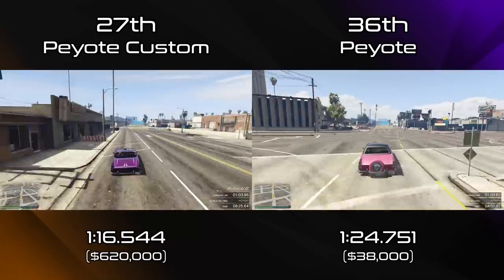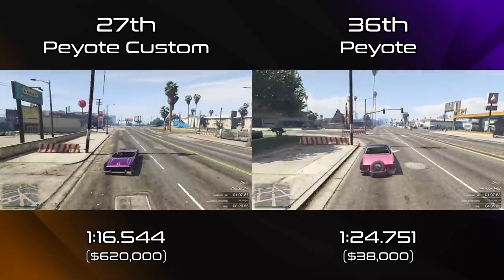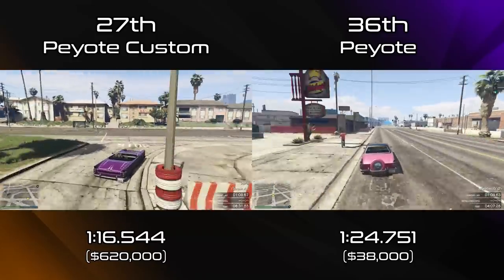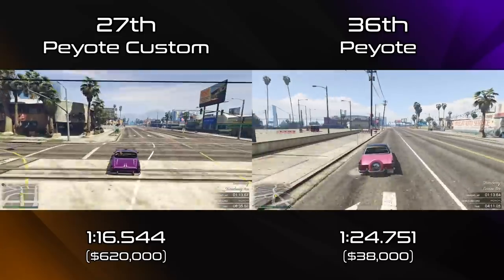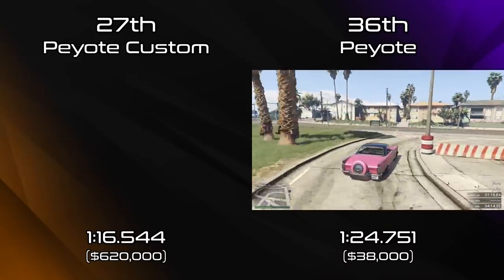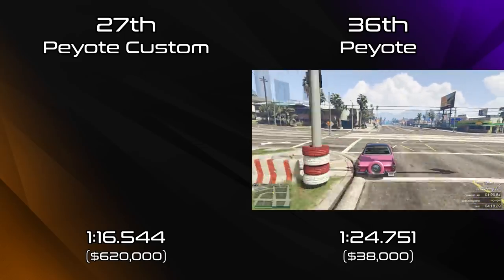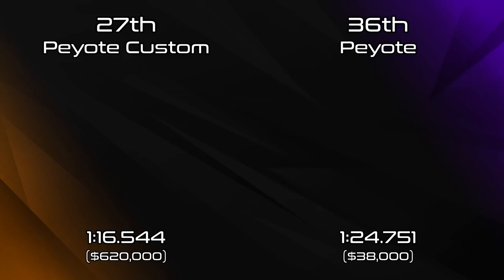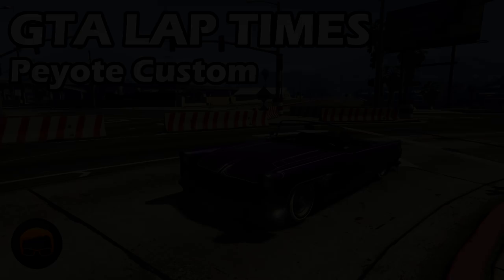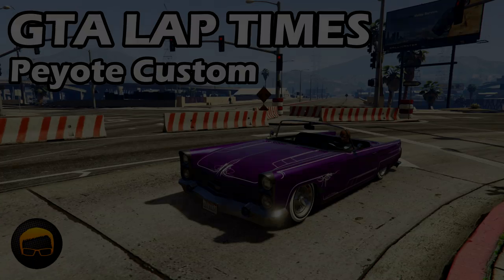Just to point out that the Manyana, which is in the Sports Classics class, did also get a Benny's upgrade, and you can get the Manyana Custom now, but the Manyana Custom is in the Muscle Cars class, so we'll be seeing that with the Muscle Cars 2020 video instead. It'll probably be exactly the same sort of story — quicker than the regular Manyana, which is pretty slow, but not as quick as the top cars. Not quite sure why Rockstar did that and made the Manyana Custom be in Muscle, but hey — this is Rockstar we're talking about.